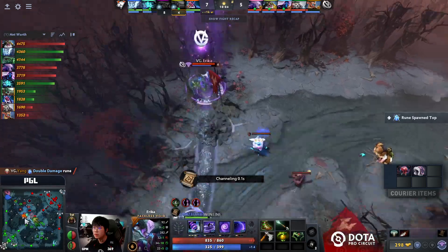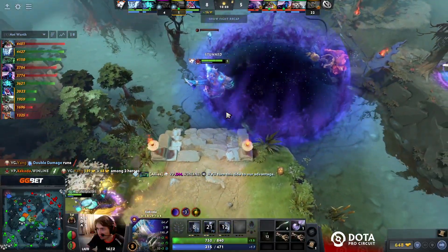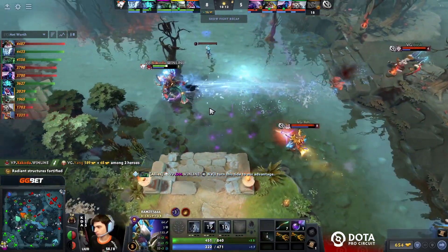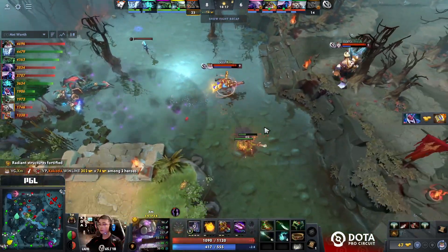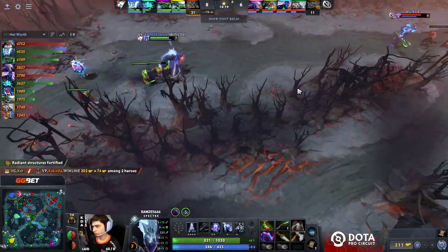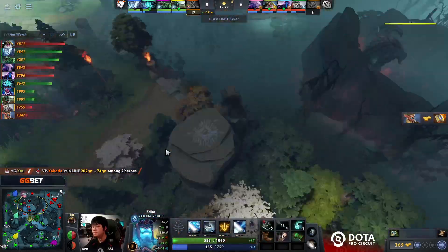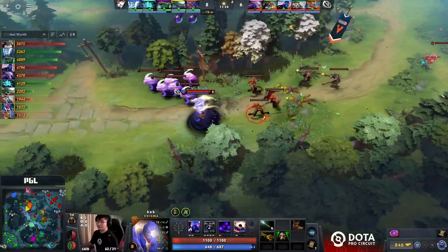GPK trying to pick up the double damage rune in the river — not going to make it. A Glimpse sends Erica back to top. At least XM is nearby, so he'll get usage out of keeping Hikota stuck inside the bubble. GPK's quick reactions mean the Storm Spirit will live, and he's doing his damnedest to try and will them across the line.